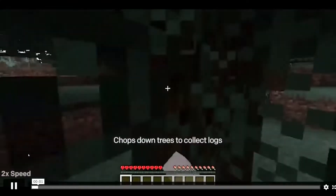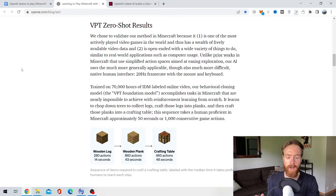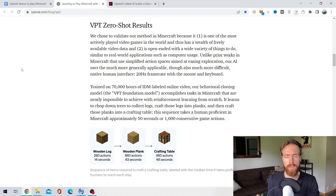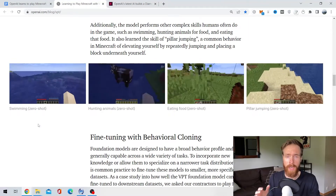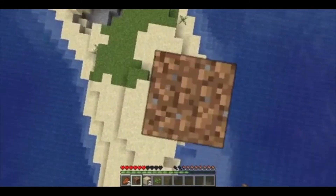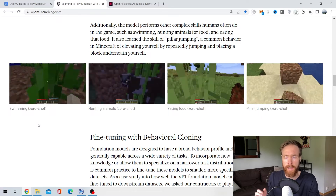It could now cut down trees, collect logs, turn logs into boards, and make crafting tables from those boards. According to OpenAI, this takes humans about 50 seconds or 1,000 consecutive play actions. The model also showed other complex actions such as swimming, chasing and eating animals, and pillow jumping — where players jump repeatedly and place blocks underneath themselves to rise higher in the terrain.